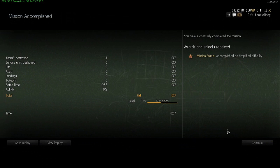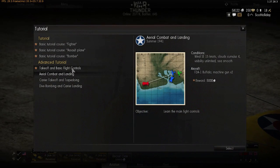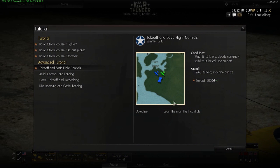So I think we're going to move on to the advanced tutorials now. I've started the first one, which is take-off — basic flight controls. You've earned gold for completing the tutorials, though I've already done them previously.